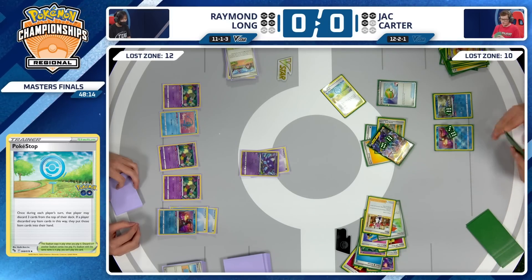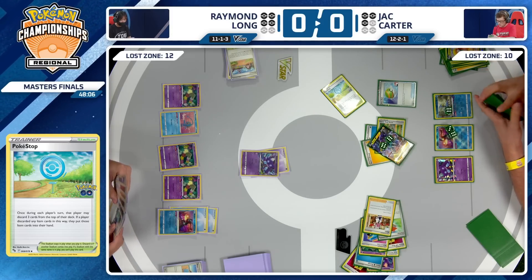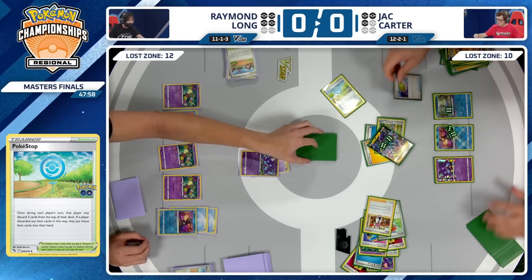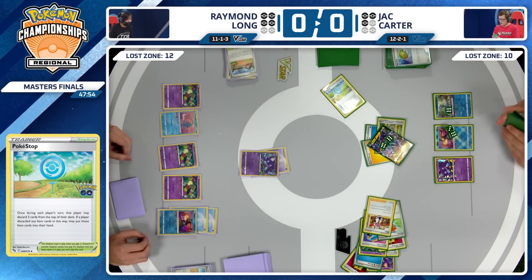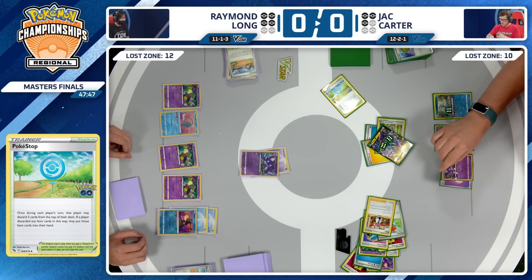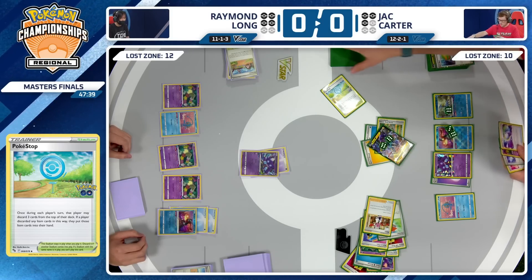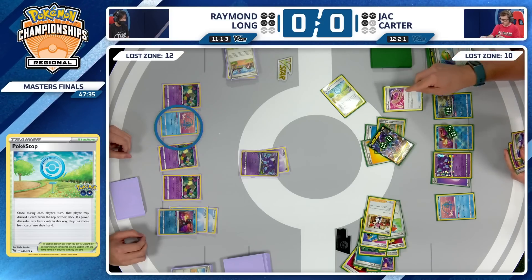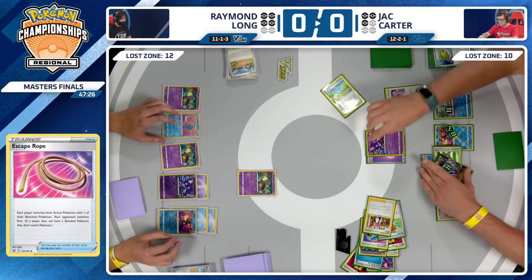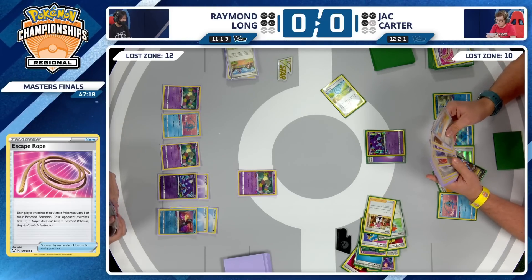Nest Ball probably searching out a Sableye. With all this damage set up, knowing four Switch Carts are gone, Raymond is probably doing everything he can to play around the potential Roxanne. He knows he's far ahead from board position and damage in play — he only plays single-prize Pokemon. The only way Jack can really punish this is if he went with Sableye and right away took out the Manaphy. And I think that's the play Jack probably has to go for — force Raymond to find a way to get the Manaphy back.